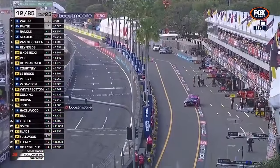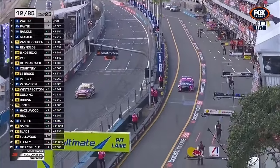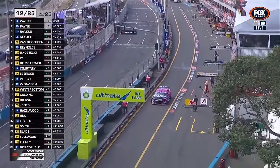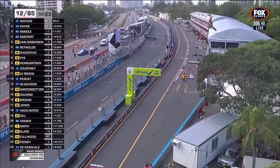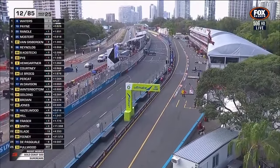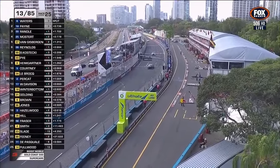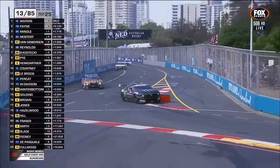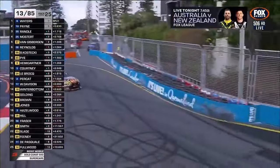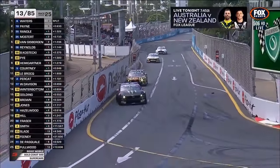The normal thing is that if you've got better pace, you round him up and press on. It looked like Mostert ended up in a world of pain and Randall was able to get back by. They've lost contact with Waters and Payne — Waters has got almost one second on Matt Payne.